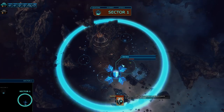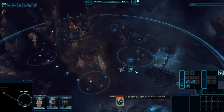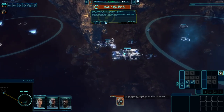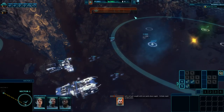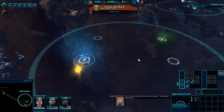The Olympus and Ulysses II carriers will be prime enemy targets and must be defended. Pretty much everything is simple — all we have to do is keep these two alive and build up a strong enough base to attack the pirates. Let's pause the game and look around the system.